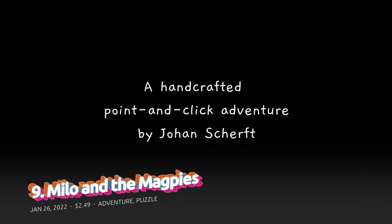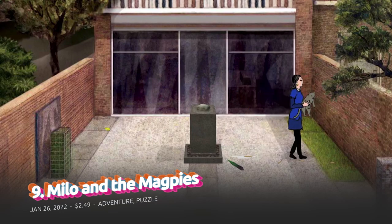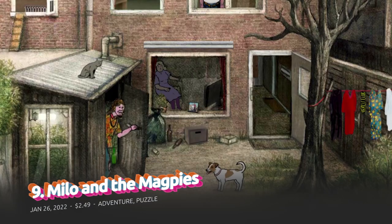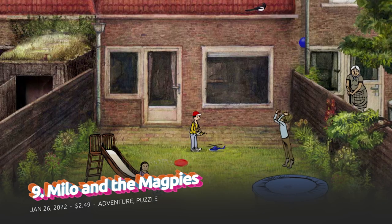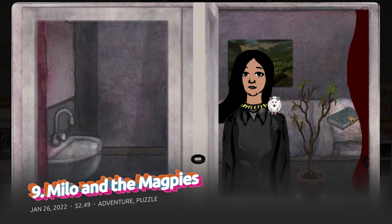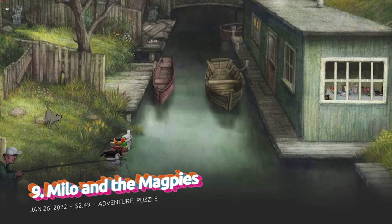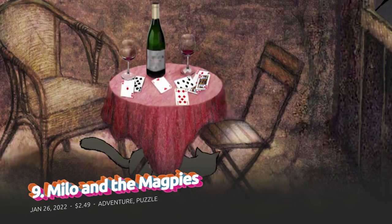At 9th, Milo and the Magpies is a fascinating point-and-click adventure. While it has those same simplistic mechanics as other point-and-clicks, Milo and the Magpies' hand-painted backdrops with touches of animation make it stand out more than most. The puzzles are fairly simple, which means you can focus more on its heartwarming story. If you're interested in titles like these, you can get it for a measly two and a half dollars.